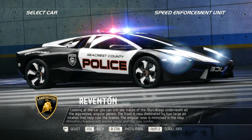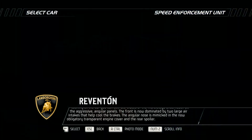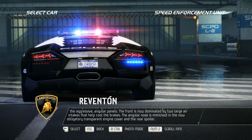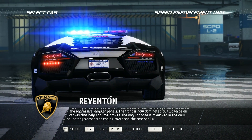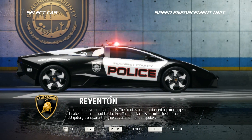Looking at the car, you can still see traces of the Murciélago underneath all the aggressive, angular panels. The front is now dominated by two large air intakes that help cool the brakes. The angular nose is mimicked in the now obligatory transparent engine cover and the rear spoiler.